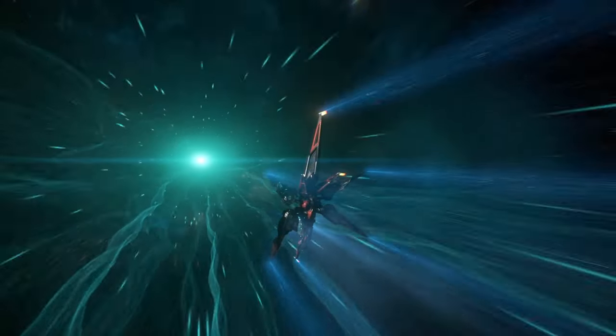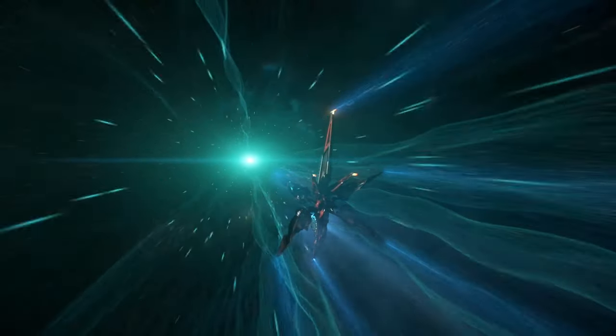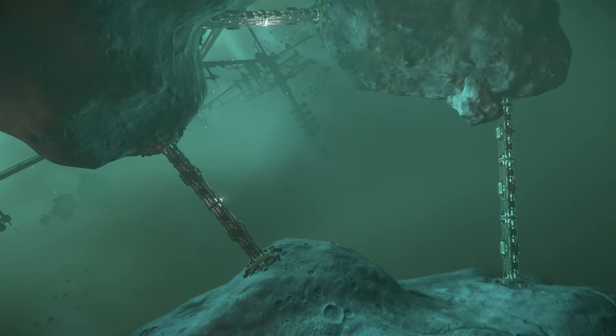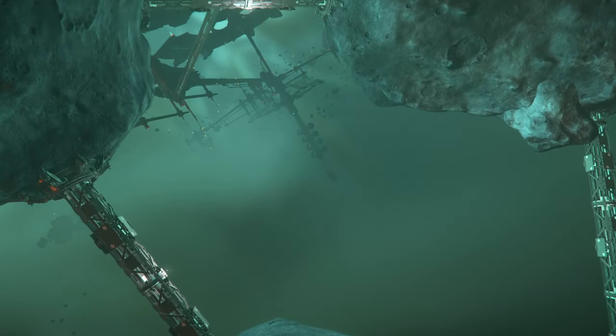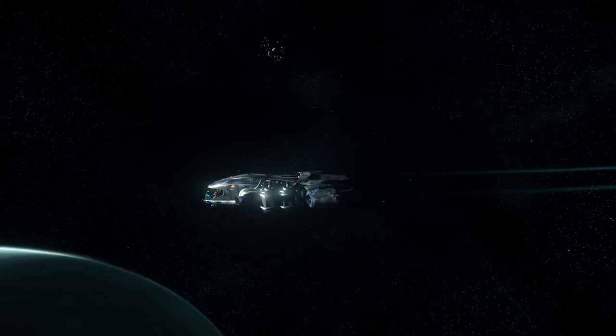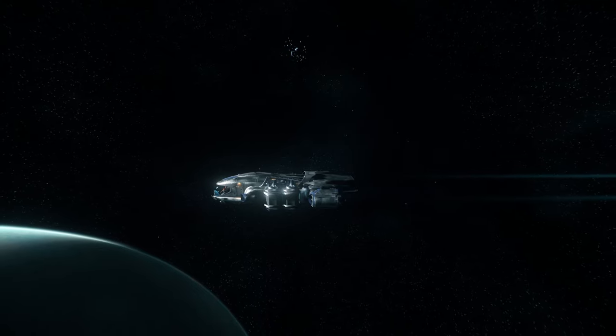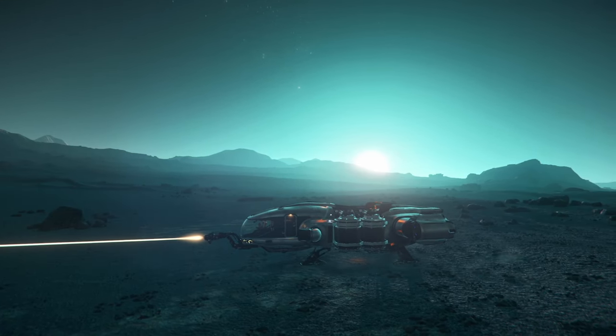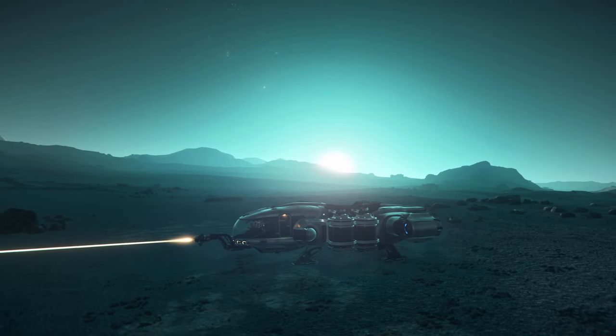Covalex will also have a distribution center on Daymar. There's going to be a Great Cat Stanton 3A Production Complex A on Lyria, as well as Covalex Distribution Centers on Wala and two on Microtech, and two Great Cat Production Complexes at Microtech as well.